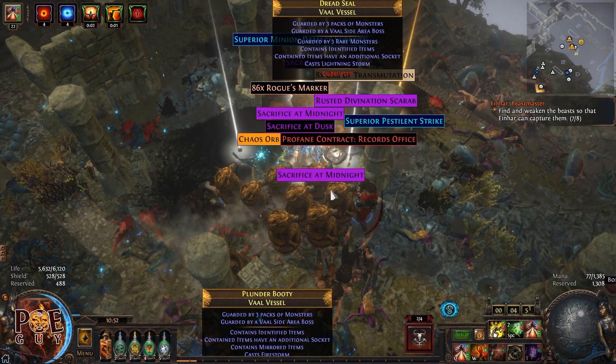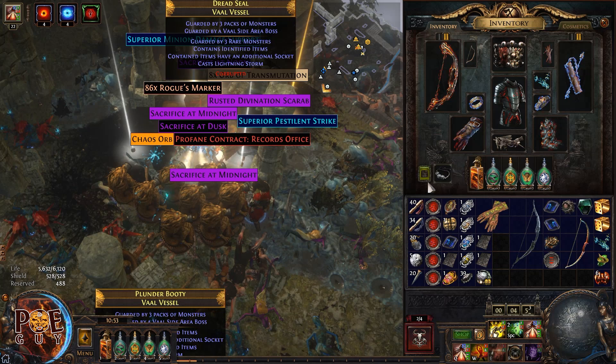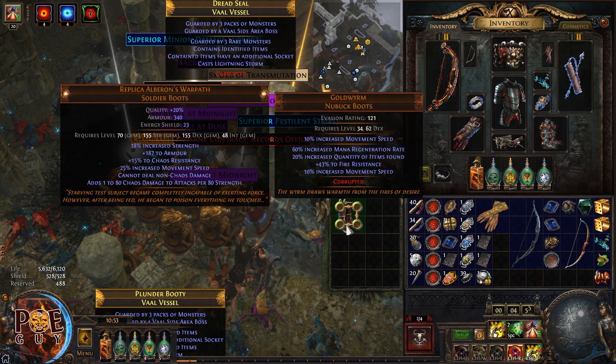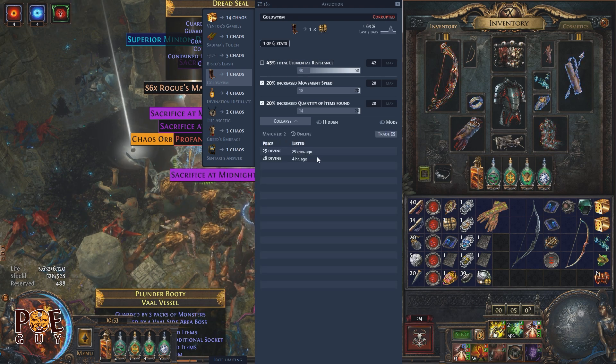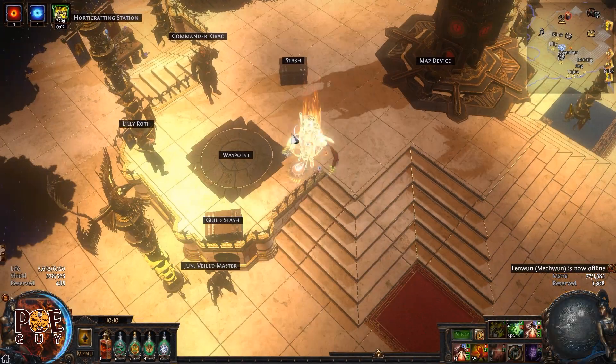We made money, we made big money boys! This is from experience, I'm gonna tell you — this is perfect quantity and 10% move speed. We made money boys, this is great for the video. This is extremely expensive, more than 25 divine orbs.